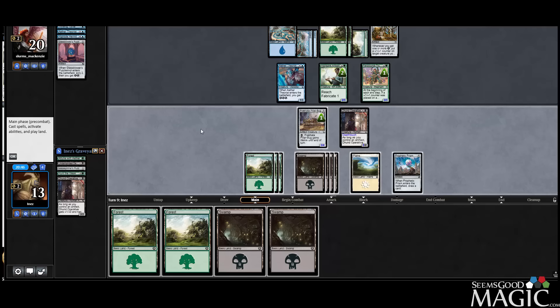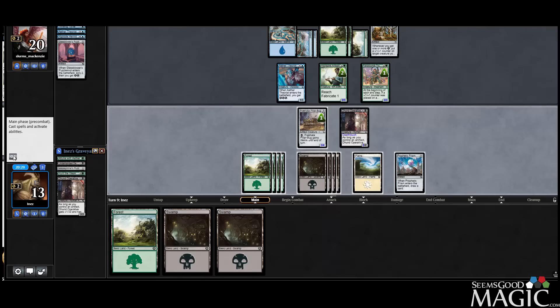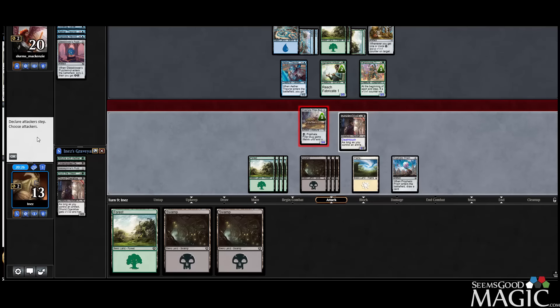So I can swing with the Bug and the Operative — opponent can block like that. I guess I just swing with the Bug; opponent can't block enough things. We'll get in with Bug again. I don't think this is bad — I mean, we gained life out of it, so it can't be all that bad.